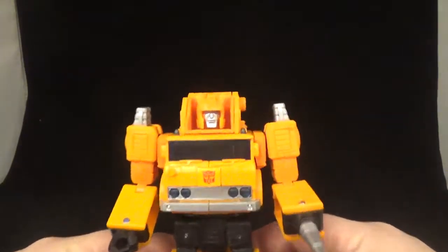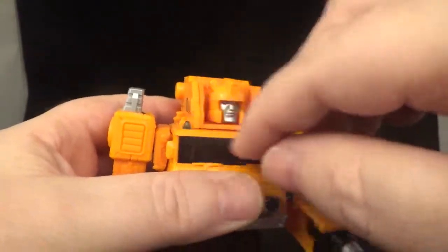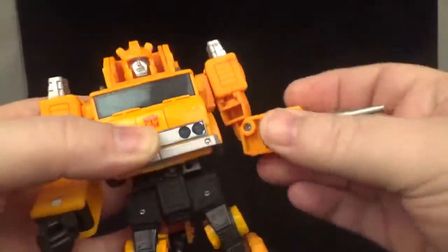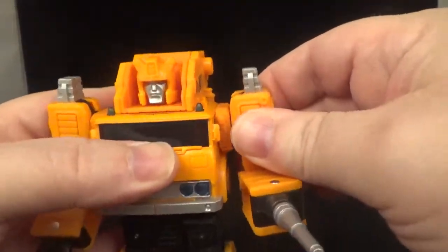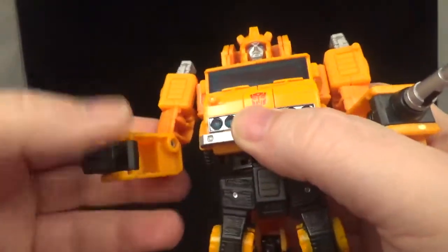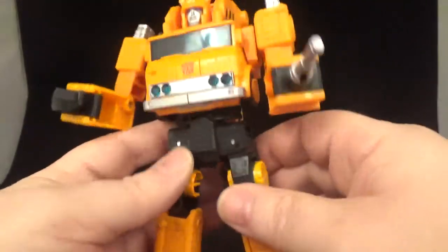Beautiful head sculpt — very nicely done. It's got some nice silver paint and pretty blue eyes. The head goes side to side and that's it — no up or down. There's a little scratch next to the Autobot symbol, but it's fine. Silver here for the tips. Goes all the way up, swivels all the way around. He does have a bicep swivel — very nicely done. He does have some waffles in there. You can do a little backwards butterfly if you want — it doesn't tab in all that great, just like the arms.